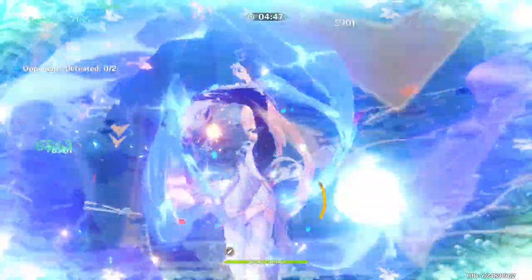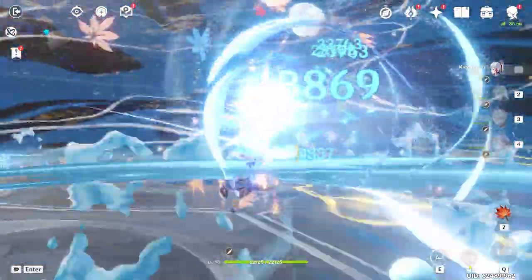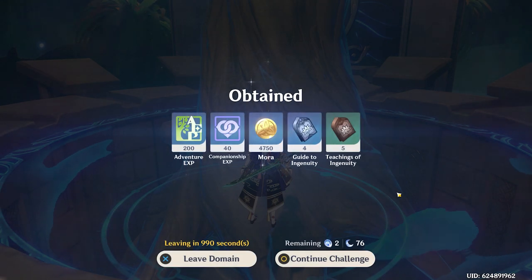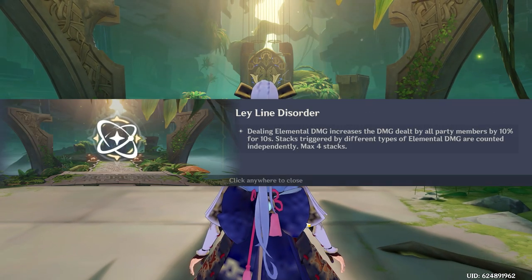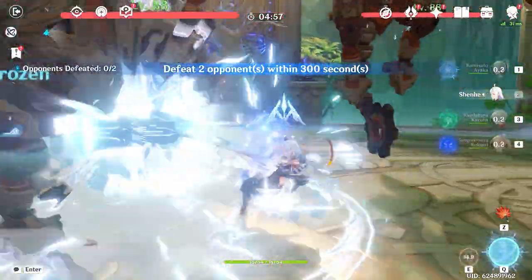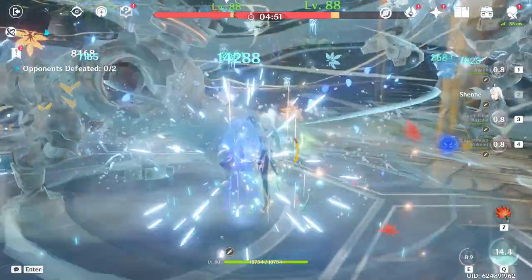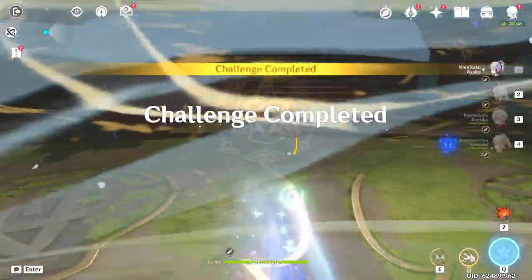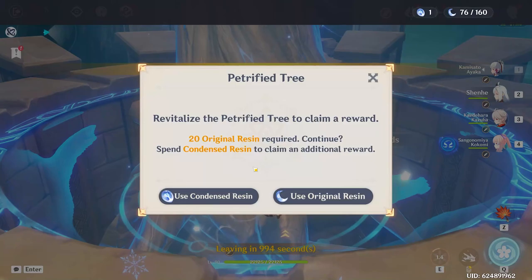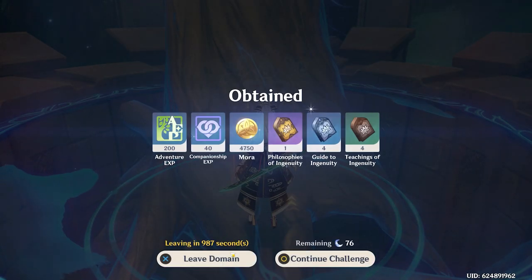Shenhe burst, Kazuha burst — Kokomiverse doesn't do anything — and Ayaka burst, and you're dead. 36 seconds, we take that. I don't actually need golds and I didn't get any, but golds are a nice bonus and I have all the golds I need for 7/7/7 anyway. I kind of like to do everything at once and then do one huge upgrade session, which is why I'm grinding everything before I upgrade him. 30 seconds on the last one! And we got a gold on the last condensed — unneeded gold, but we take it.